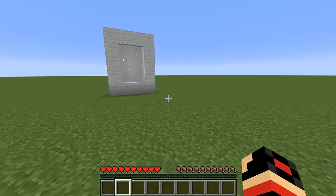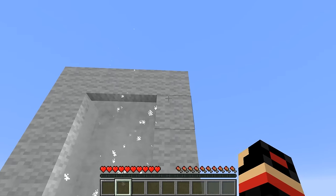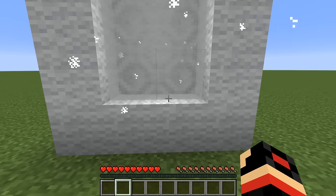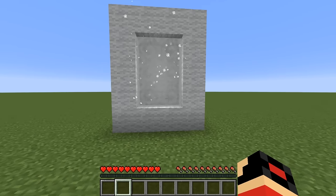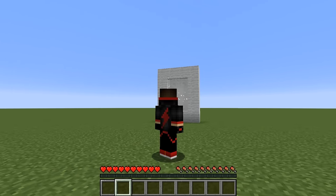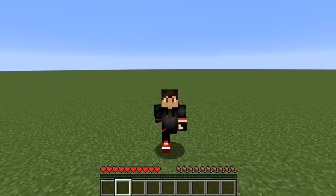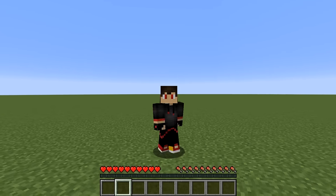To make this portal is really simple. We just need the white wall block. We need to go all the way around like another portal and then light it up. It should light up into a white portal and this will teleport you to the moon dimension. Make sure you hit the like button and subscribe if you haven't already because this is a crazy video.